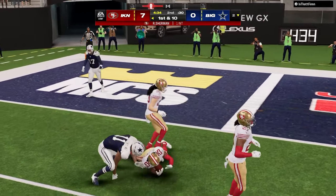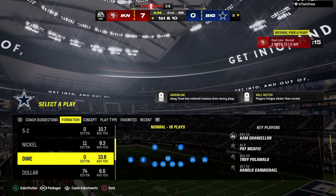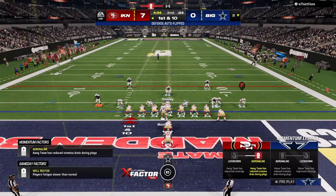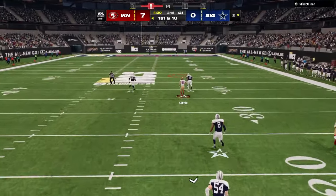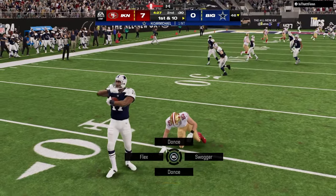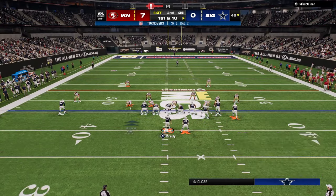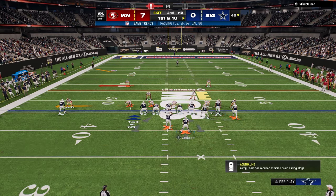I threw another pick - that was stupid. He's running that roll cover three, basically the Big Nickel version of roll cover three. I was trying to throw the crosser and thought I could cut it off, but you can't cut that off in the red zone the way you can in a regular situation. The way he's calling defense, a post route would probably be better.